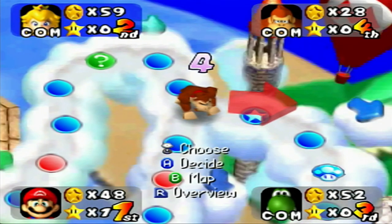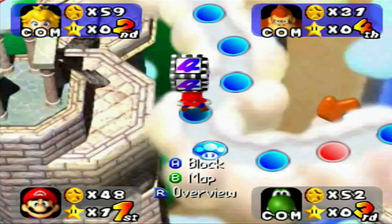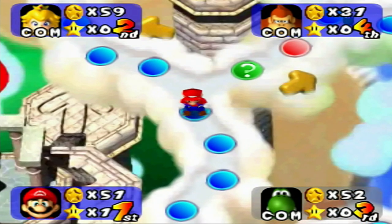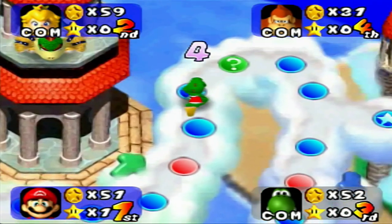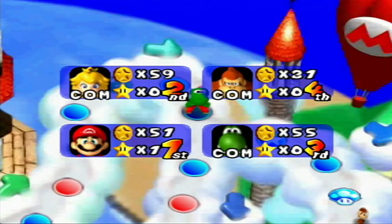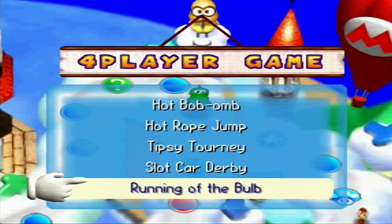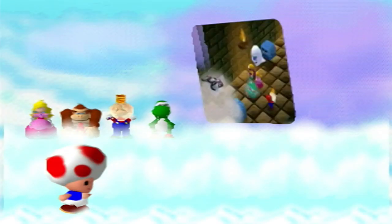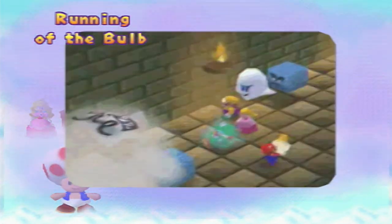Already this is going better than my first attempt. I still can't believe Luigi was doing so well — he was even en route to winning the board. I think I did the board a couple days ago. It was interesting, especially on the first turn: he landed on the one-player minigame space, got 33 coins from Rock-a-Plant, and had a huge lead going forward. He got the star before anyone else — that's horrifying.